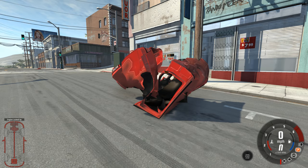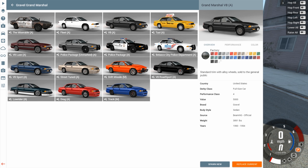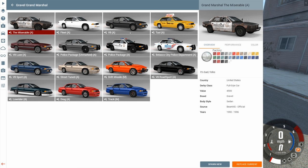So now let's go ahead and reset this and take a look at some of the new variants that are available to us. We're going to do these in the order they appear. The first one is the Miserable, and the description just says: it's bad, folks. That's all it says.